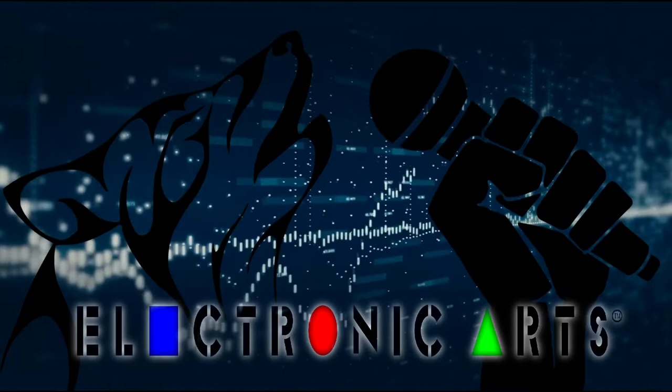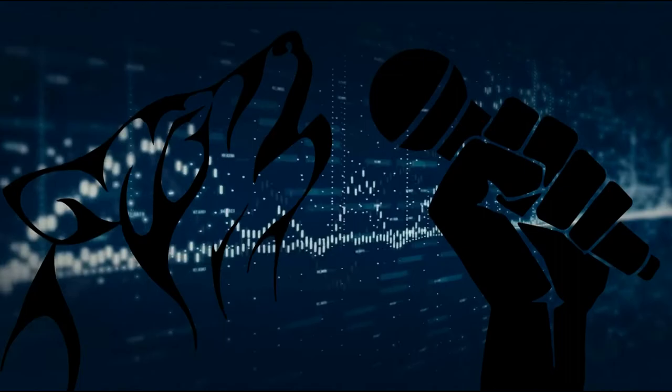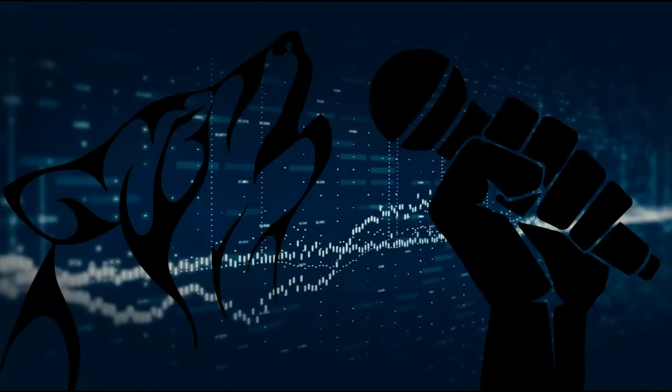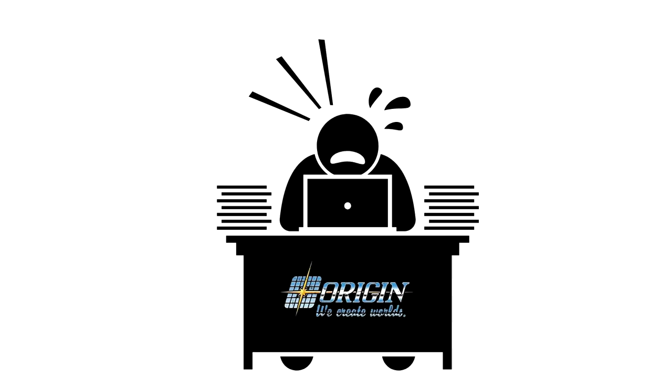Last time we left Origin Systems, they were forced to join Electronic Arts because of financial problems. Ultima 7 Serpent Isles is the first Ultima developed by EA-owned Origin. Development had many issues, particularly EA was rushing Origin. EA was mostly used to sports games or shooters, but not RPGs. So of course it took far longer to develop RPGs, but EA expected them to be done as quick as sports games. So the game got rushed, and a lot of stuff was cut out.